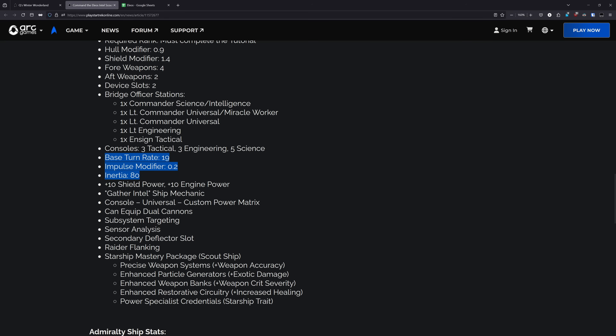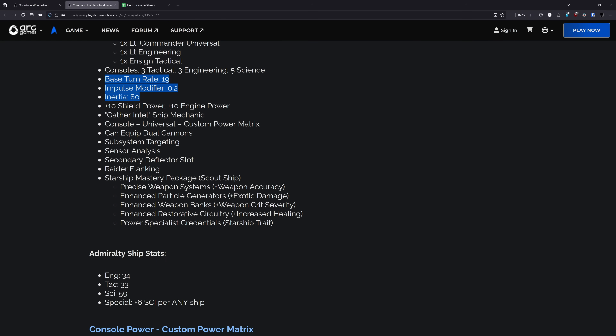For the power buffs, plus 10 to shield and engines. It has the gather intel ship mechanic, being it does have a commander intel. It does have all the science perks also, like subsystem targeting, sensor analysis, and a secondary deflector slot. It does have raider flanking, being a scout ship. And for the mastery package, that's plus weapon accuracy, plus exotic damage, plus weapon crit severity, and plus increased healing.